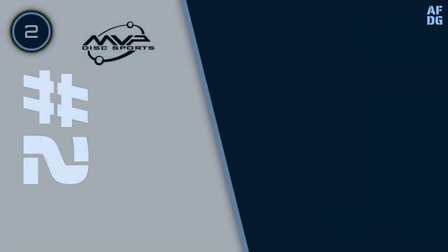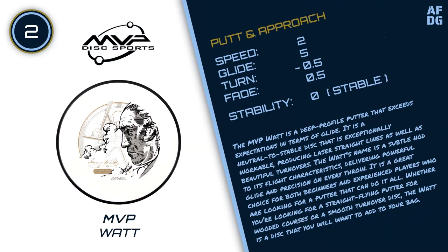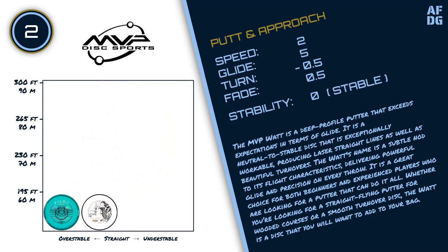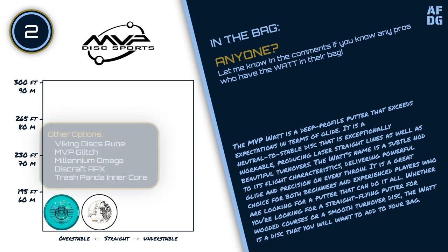Number 2: MVP What. The MVP What is a deep-profile putter that exceeds expectations in terms of glide. It is a neutral-to-stable disc that is exceptionally workable, producing laser-straight lines as well as beautiful turnovers. The What's name is a subtle nod to its flight characteristics, delivering powerful glide and precision on every throw. It is a great choice for both beginners and experienced players who are looking for a putter that can do it all. Whether you're looking for a straight-flying putter for wooded courses or a smooth turnover disc, the What is a disc you will want to add to your bag.